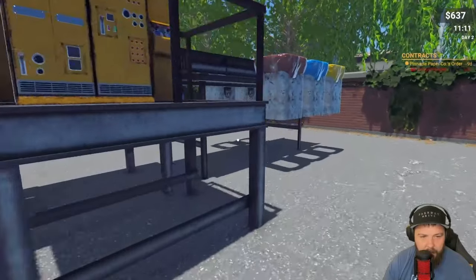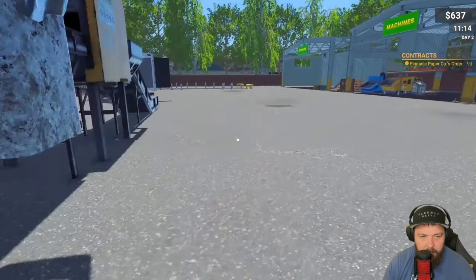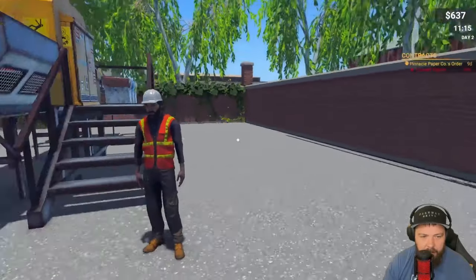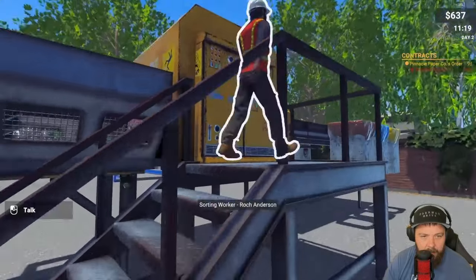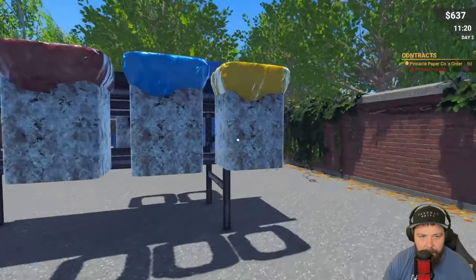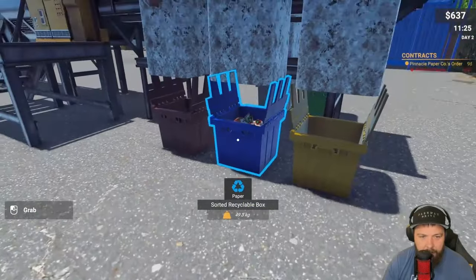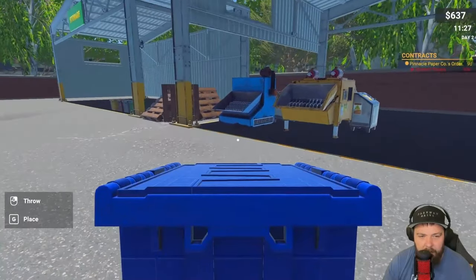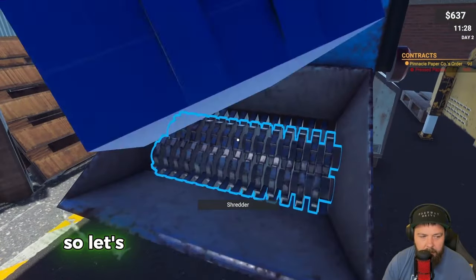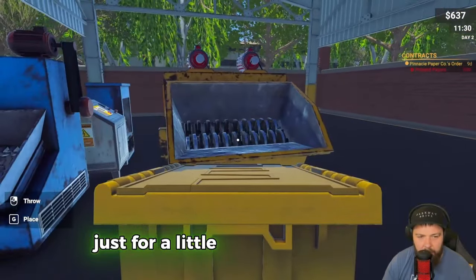Let's see what he does - let's see if he goes to the sorting machine. He just sorts wastes - perfect, he can do it even better! The boxes magically appear - that's cool. So let's get rid of this paper and also the plastic. I'm going to place the plastic in for a little bit of extra money.